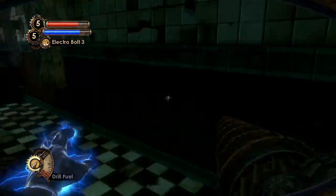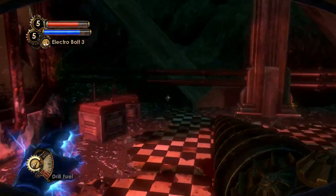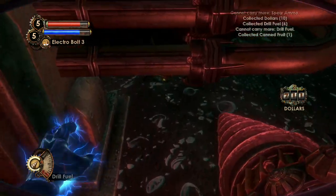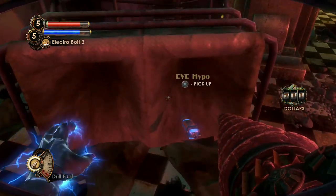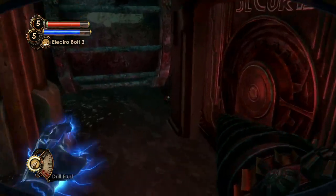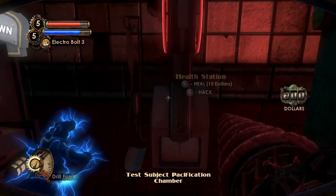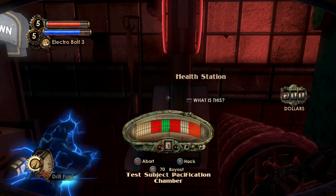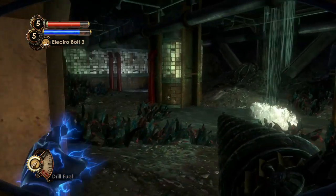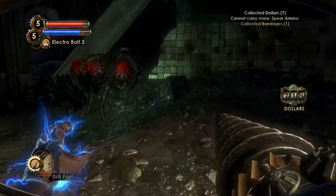Over there in the back is one of those atom-infused plants — easy. We can't really do anything with ammo anymore, and EVE hypos are only needed when we really need them. I'm gonna hack these things just in case. This poor Alpha Series was completely redundant because of the problem with the genetic bonds.